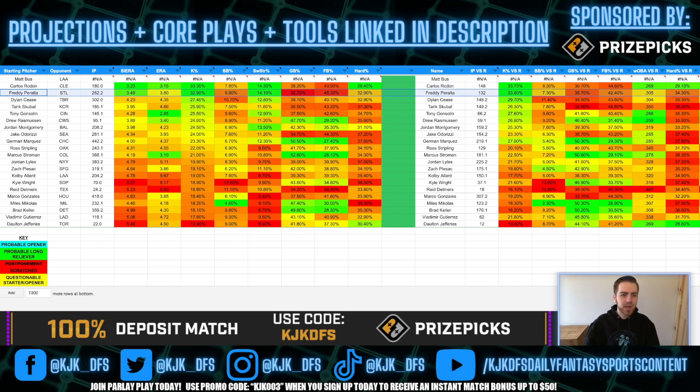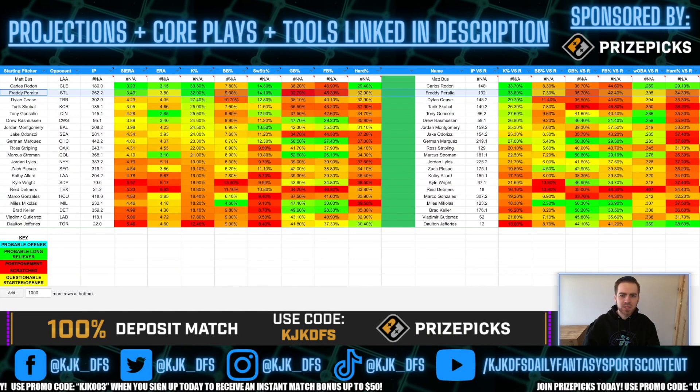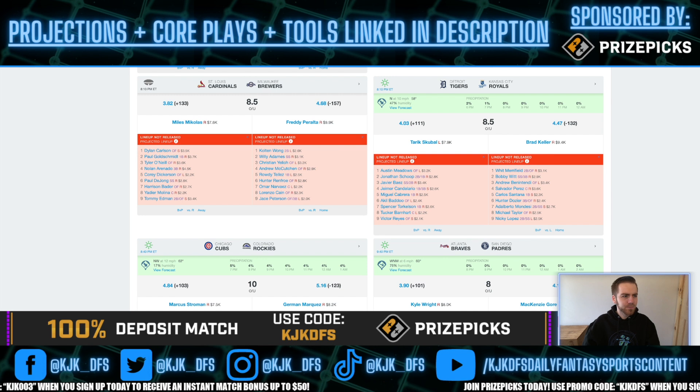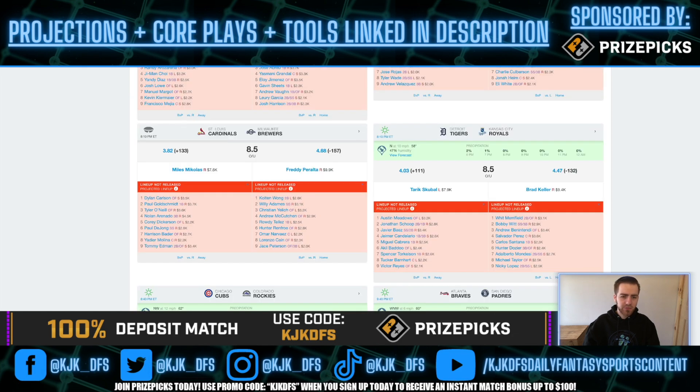We have Freddie Peralta taking on the St. Louis Cardinals as well — 32.9% K-Rate overall with a 14.1% swinging strike rate, 33.8% to righties and 31.9% to lefties. Another guy with a 30-plus percent K-Rate to both sides, another elite strikeout guy. The only problem is he's taking on the Cardinals, who when looking at their lineup are pretty neutral for strikeouts. But comparing them to the Guardians, I think the Cardinals actually give him the edge — so even a better K matchup for Freddie Peralta. He's a 157 favorite compared to Rodon's 153, so you can make an argument that Peralta might be the preferred option.